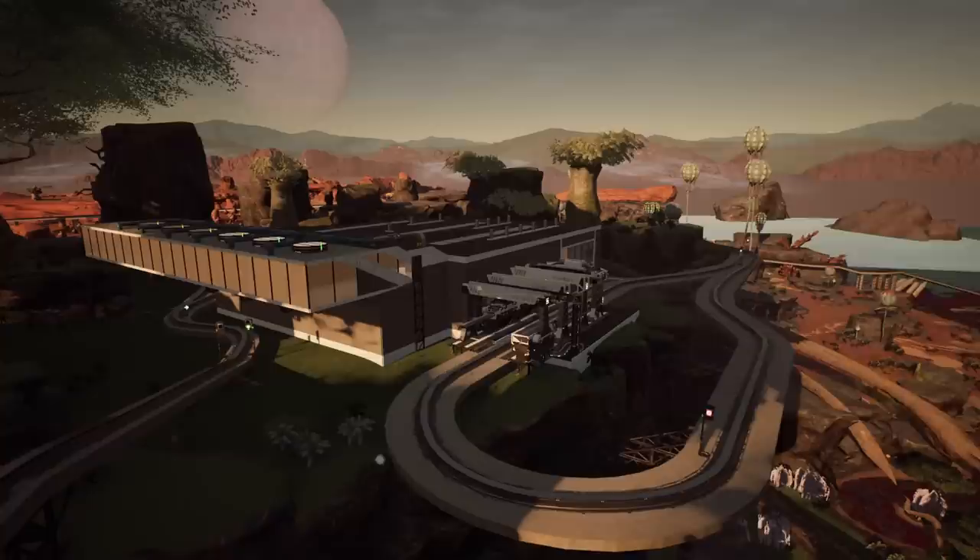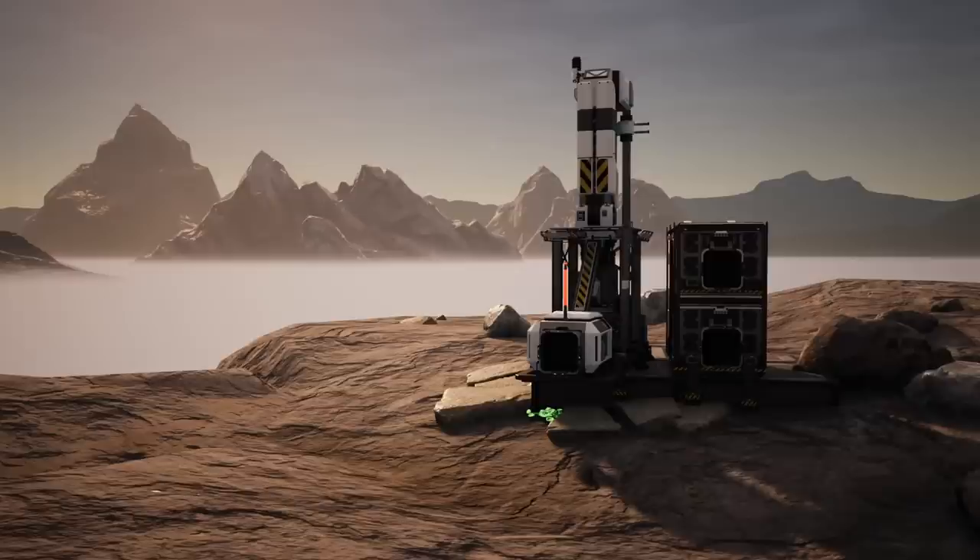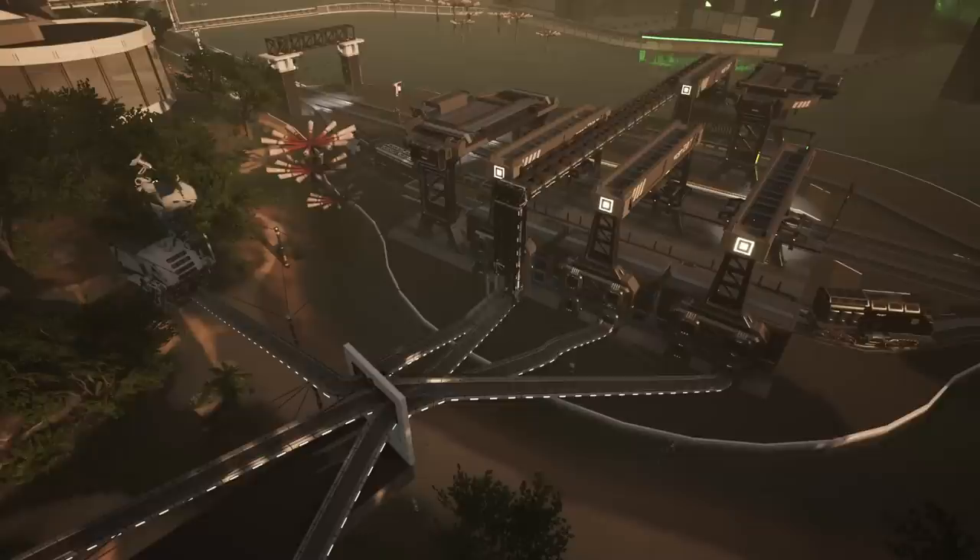But enough of that — it's time to get into it. Last week we created this battery factory which is producing 120 batteries per minute, which will give this drone the batteries it needs to travel across to the uranium node up here. That's going to provide us the uranium ore we need to get this power plant running, but for the power plant to run I will have to sort out all of this mess.